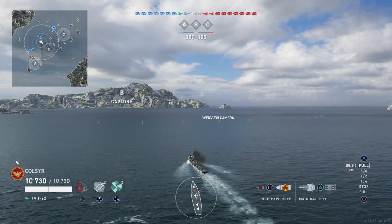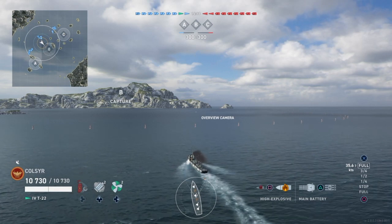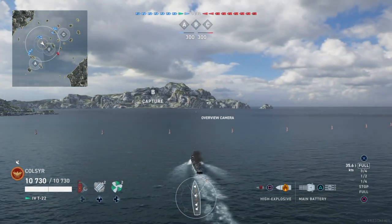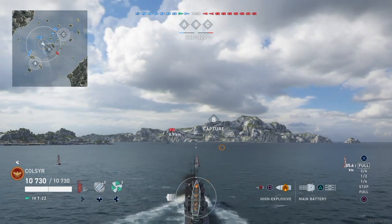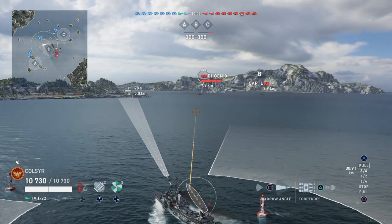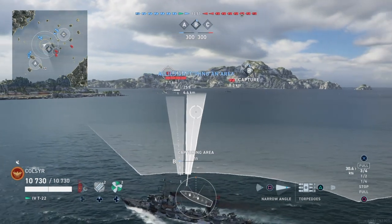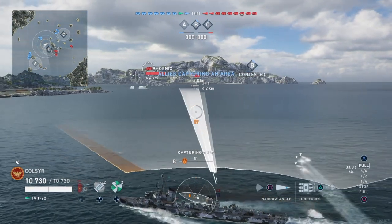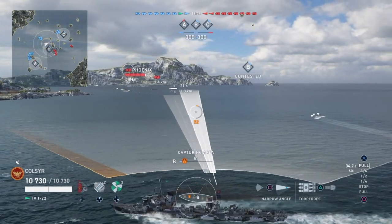Let's start off by going towards B and getting this cap. Behind me I've got my support — my battleship and cruiser — following right along as planned. Ahead of me I can see the Phoenix, and another cruiser to my right. I'll go ahead and stay undetected. With the 5 km detectable range, I've got plenty of room to stay hidden and still do my job.